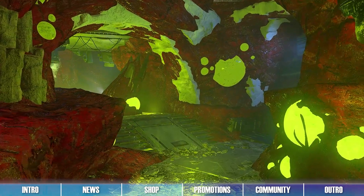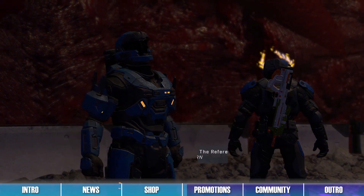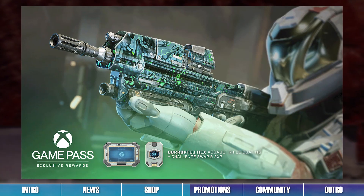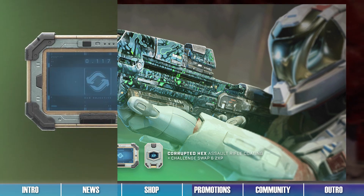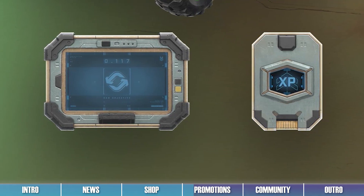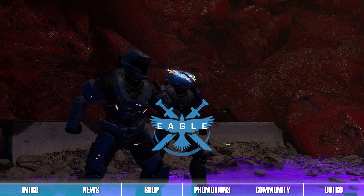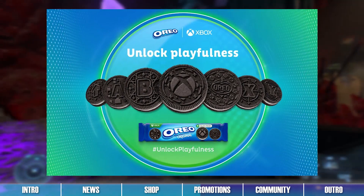Time for this week's Halo Infinite promotions. A new Ultimate Game Pass perk is now available for Halo Infinite. By claiming the code on the Game Pass perks page, you can get yourself the Corrupted Hex Coating for the Assault Rifle, four double XP boosts, and four challenge swaps. If you are an Ultimate Game Pass subscriber, be sure to claim these items before a new perk releases sometime next month.